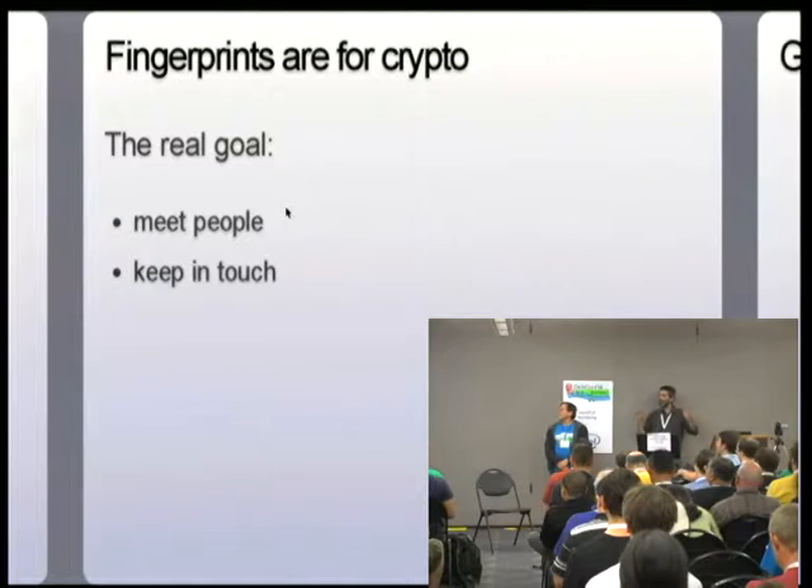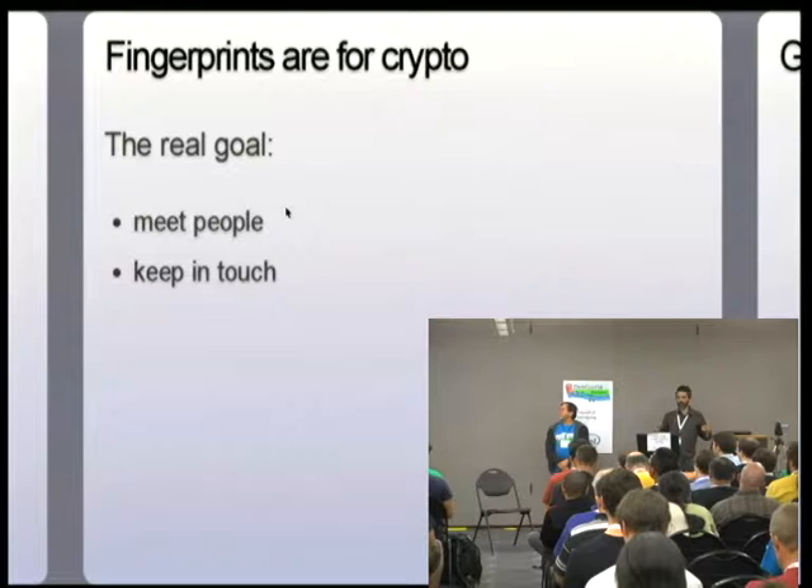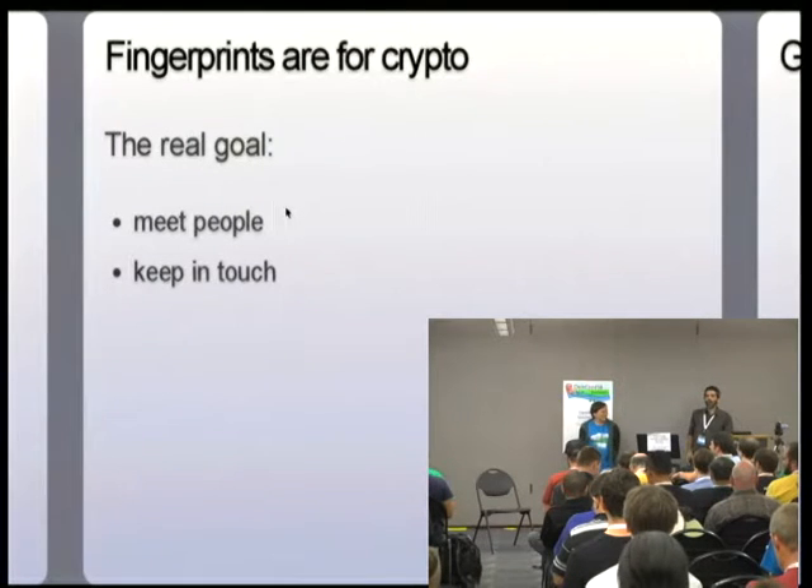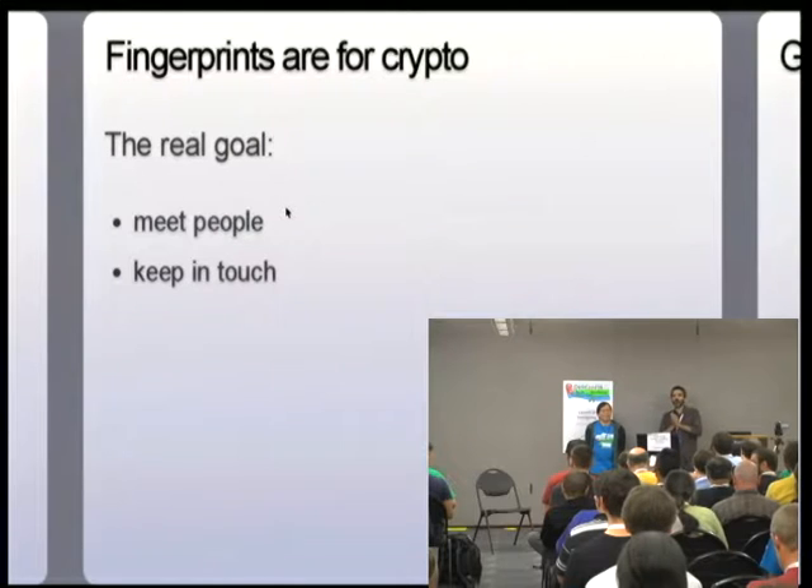When we're doing these key signings, you're not going to be reading your full fingerprint to all of your neighbors. If you have a physical copy that you can hand to your neighbor when you're in the process of doing the verification, that way they've got a copy of it and they can do whatever they want with it. The fingerprints are for crypto. The goal of all of this is to meet other people in Debian so that you can keep in touch with them and do stuff with them later — work on projects. You can also participate without verifying the fingerprint of the file; you're just not going to be able to correctly verify people's fingerprints, in which case you probably should not be signing their keys.